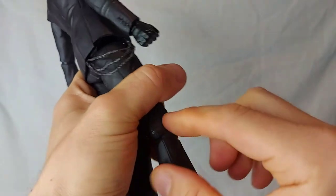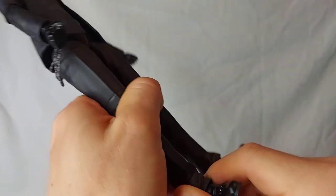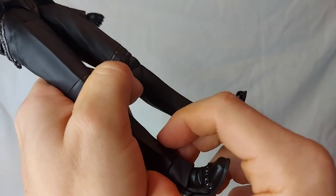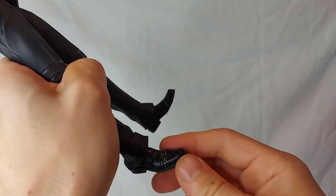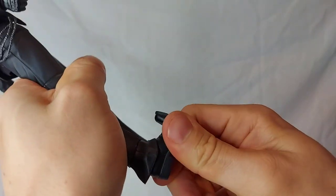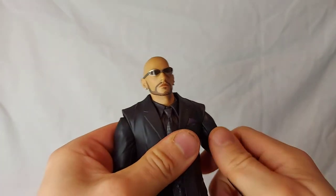There is no rotation at the knee. At the bottom, the lower leg is a rubber piece rather than hard plastic. You are able to rotate the foot, it goes down, there is toe articulation, and the foot goes up a bit. So you should be able to get him into a lot of really good poses — a kung fu fighting stance and stuff like that.